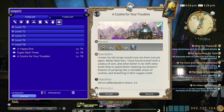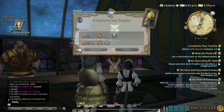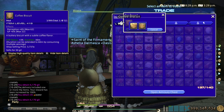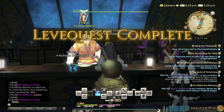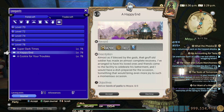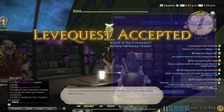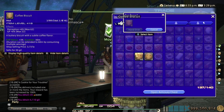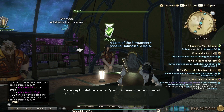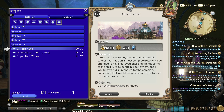You can also send your botanist retainers after the materials — super easy. If you have alt characters that can do this every day with multiple characters, the guild will really add up. Not to mention you also get crystals back as a bonus. That's four allowances done.